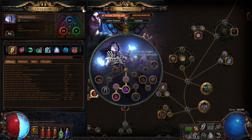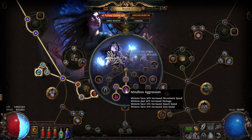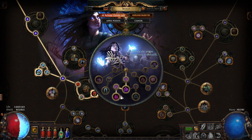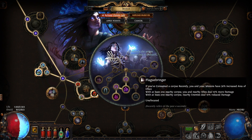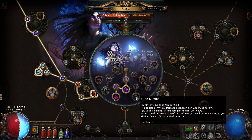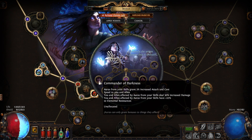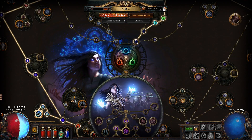For my ascendancy I took Necromancer, then Mindless Aggression for the extra movement speed, damage, attack speed, and cast speed. After that I chose Unnatural Strength - plus two to level of all minion skills - which is pretty nice across the board. Over here is Bone Armour for physical damage reduction, which is the tanky part of the build.